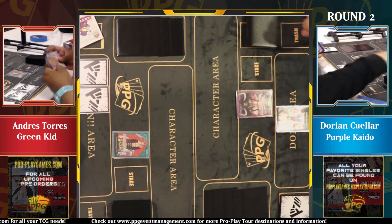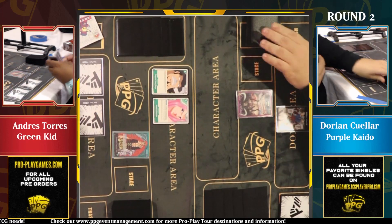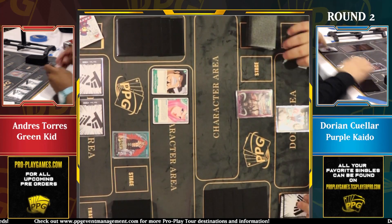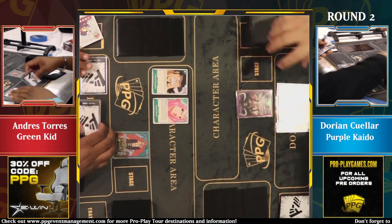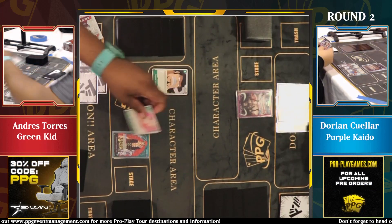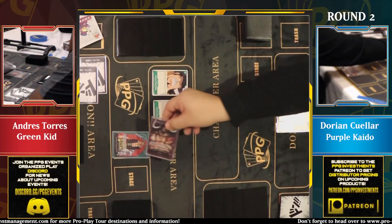We have the classic purple versus green matchup. I believe purple is one of the reasons this is such a prevalent deck in these tournaments, because I think purple just has quite the answers for the board that green can put up. Let's go ahead and see if we see the classic purple play — Onigashima on three is what we're looking for here.